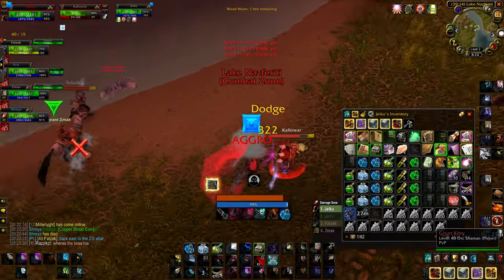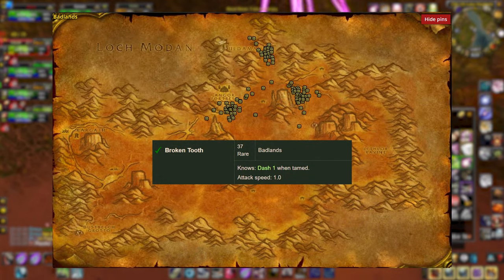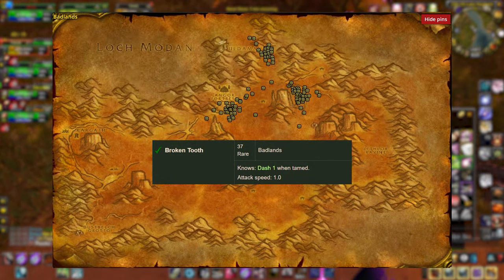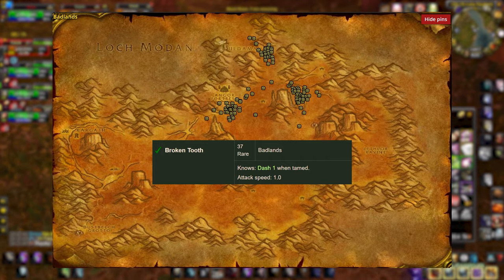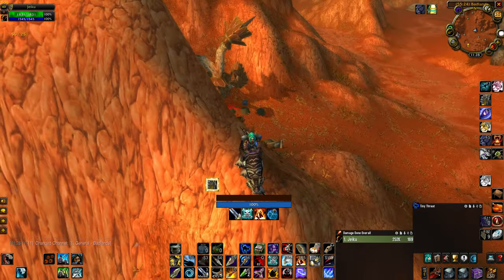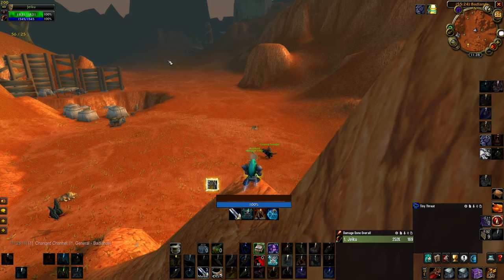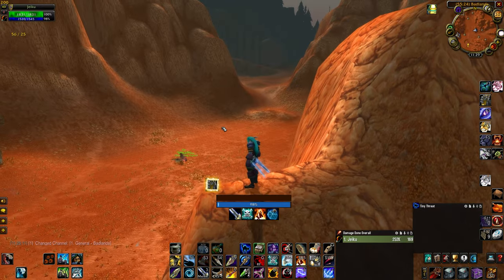If PvP is your focus, you'll actually want a faster attack speed cat, and Broken Tooth is a rare in the Badlands that has a 1.0 attack speed, which is by far the best in the game for PvP in Phase 2. A pro tip when you're hunting for Broken Tooth: if you stand on this hill at this location, you can cast Eagle Eye across all three spawn locations to speed up your search for this rare spawn.